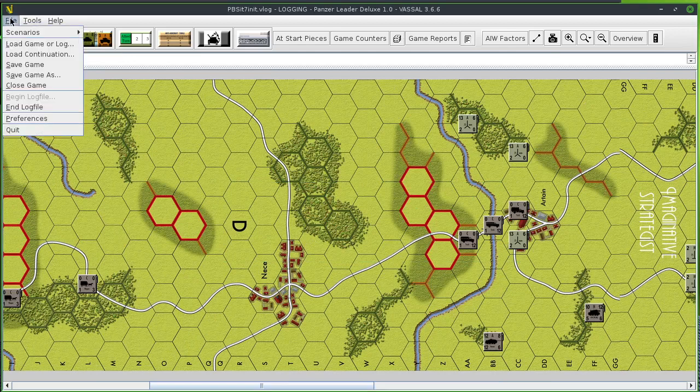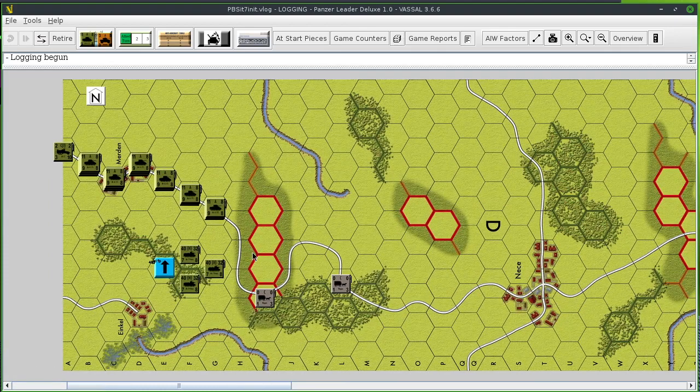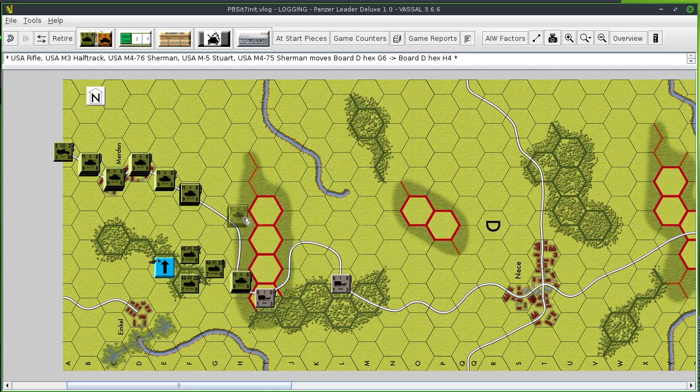Okay, here we go with the Encirclement of Nancy. The Americans cannot see anybody right now, so they can't do indirect fire or direct fire — all they can do is movement. They go one and a half hexes and they spot this German unit. There's not much they can do about him. By the way, these units are a light tank, a heavy tank, and an M3 half-track with a rifle infantry squad.